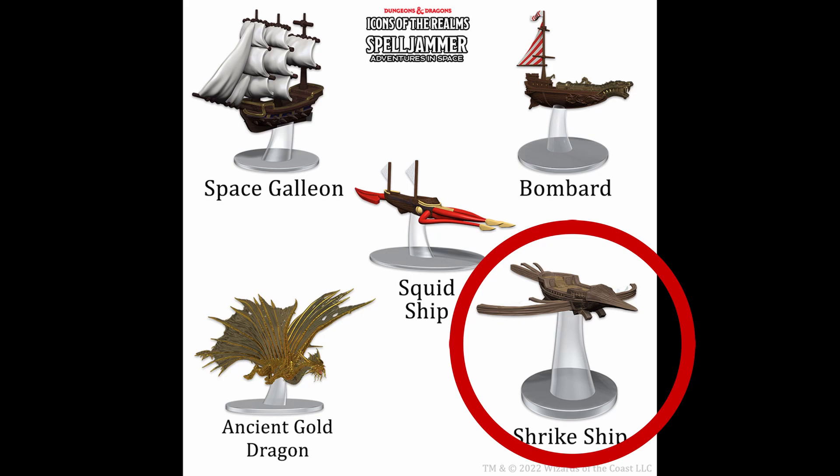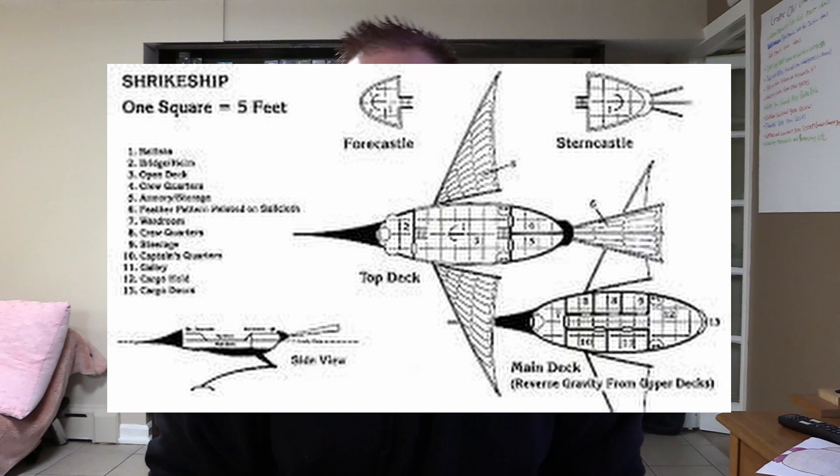Next up we have the Shrike, used by halflings, elves, and humans. It's a very small ship used for planetary defense and system patrol, and also used as a messenger ship in navies because it is very, very quick. You don't want to use it as a main combat ship though — it's usually there to kite a big ship until its allies arrive with something more powerful, because anything slightly bigger will blow it out of the sky.